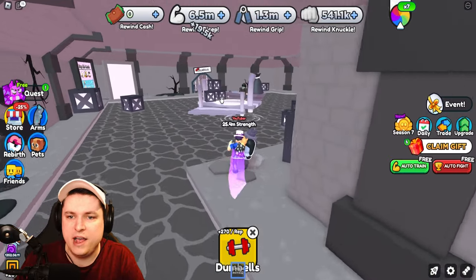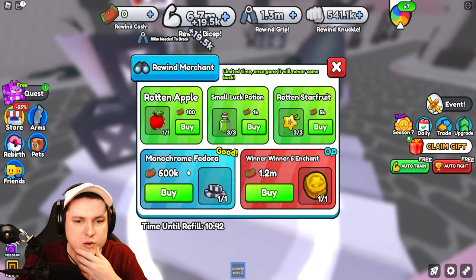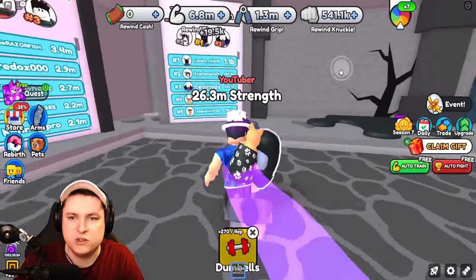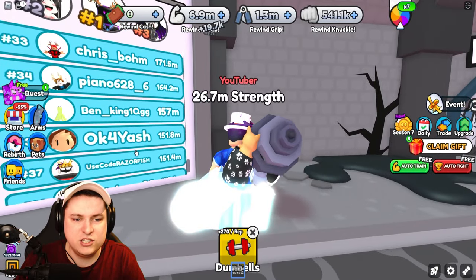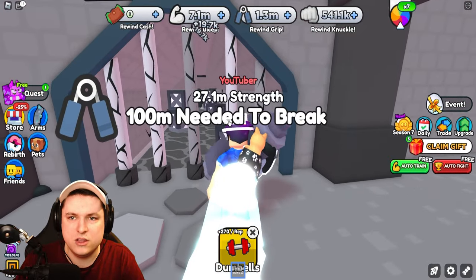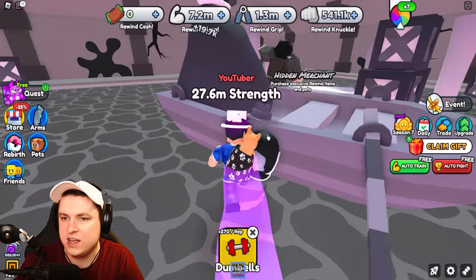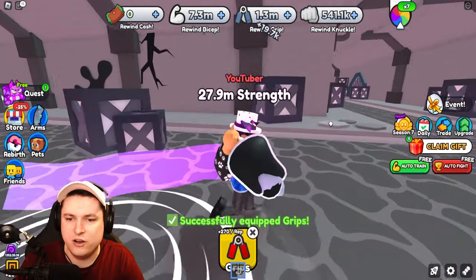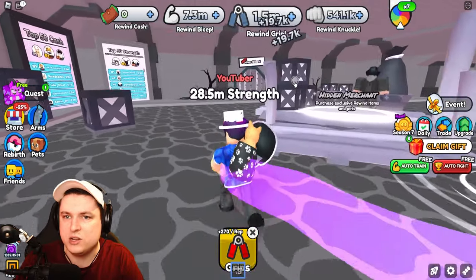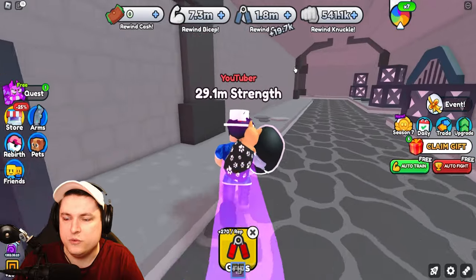The new hidden merchant in the sewer requires the new event cash. You can buy Apple, Star Fruit, Monochrome Fedoras for 9% pet boost, and Winner Six enchants. Looking at the leaderboard, a top spot seems achievable. Beyond the merchant is the Boss's Hideout, which requires 100 million rewind grip strength to access — that's a serious grind. I shift focus from bicep training to grinding rewind grip strength.